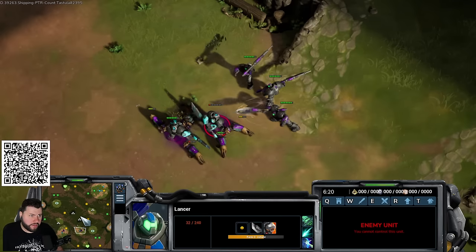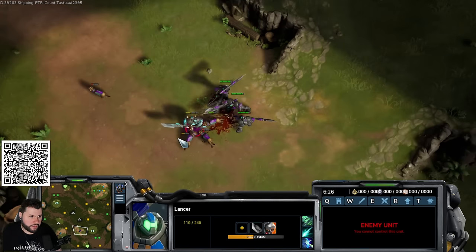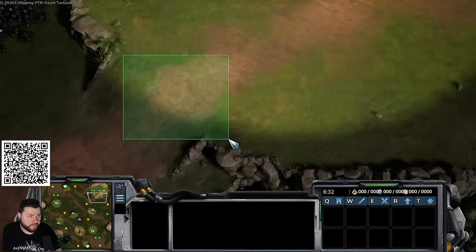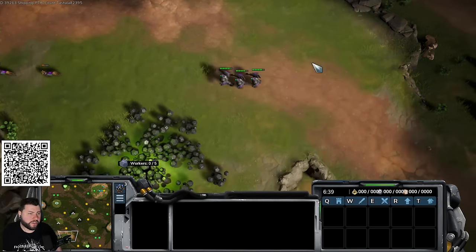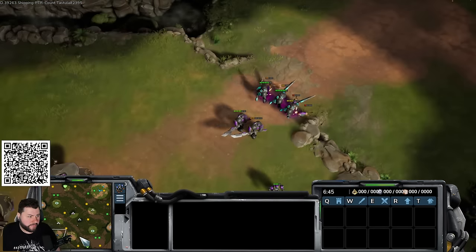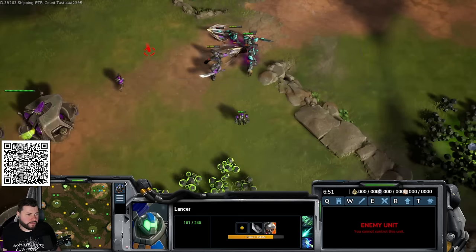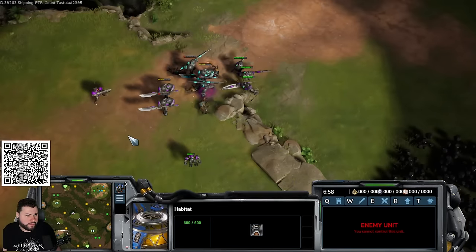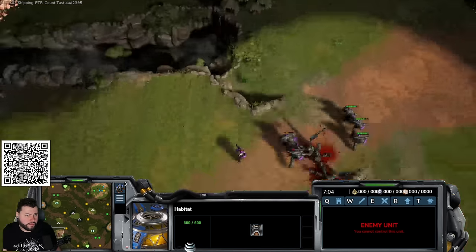This map is good in Vanguard versus Vanguard because you can wall at the natural ramp — it's the only map where not going mass dog is viable. You can wall the natural ramp with a barracks, a depot, and a turret, which keeps mass dogs out. On other maps it's too open and dogs always get in.